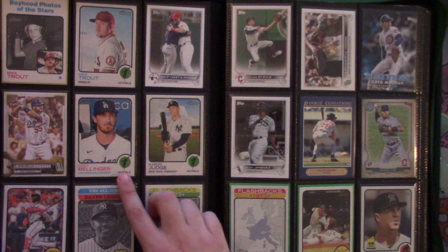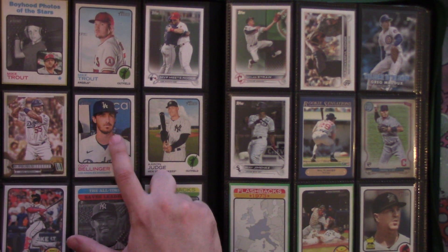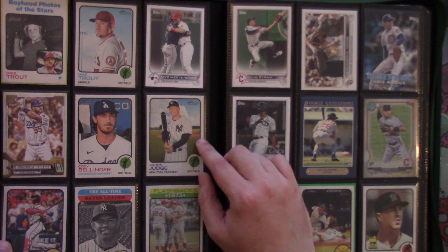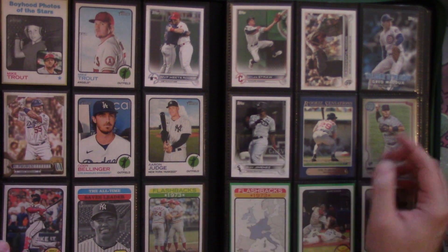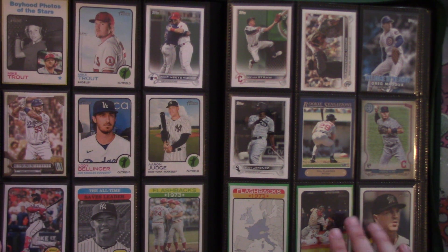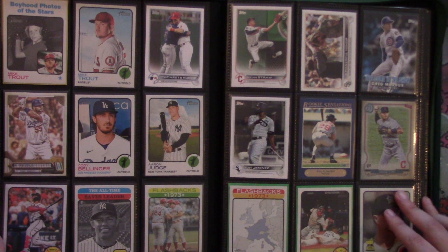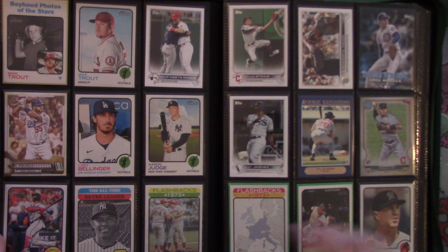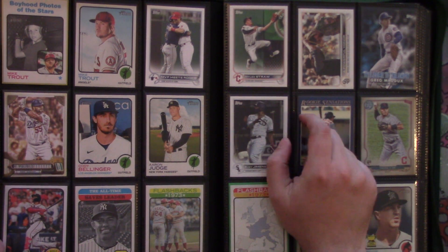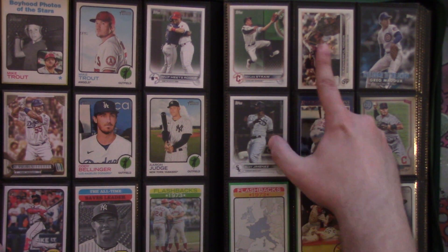We have Albert Pujols, Cody Bellinger short print alternate picture, Aaron Judge's 2022 card — the year he hit the most home runs in the league — so layers, home run leaves the building, Mariano Rivera, and Johnny Bench hammering three homers off Carlton in a flashback to 1973. Miles Straw looking like he's Superman, powerful under honor, and Padres getting some sort of metal welcome to the show. Greg Maddox as well.